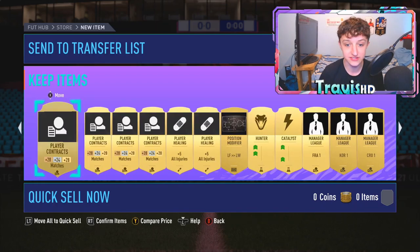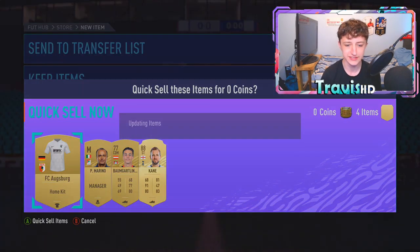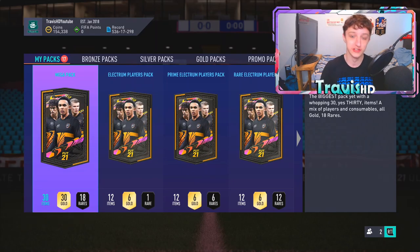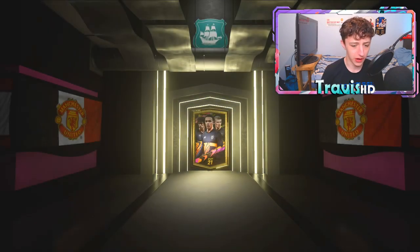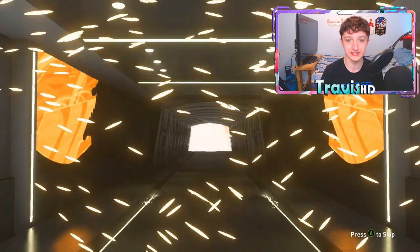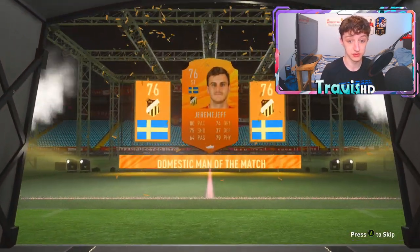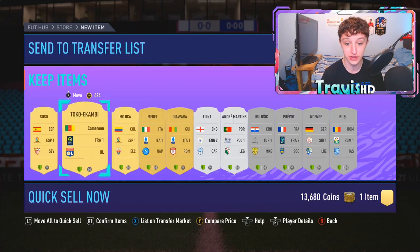I'll just do a quick SBC recovery with him. I think there's something to do in the next seven days, definitely should be like another icon pack this weekend. Last mega pack — bloody moments icon. Right, prime electrum. Bit boring. Oh, some bloody man of the match — I think that's about 10k discard. A 76 rated — a cheeky 13,680 coins. We love to see it.